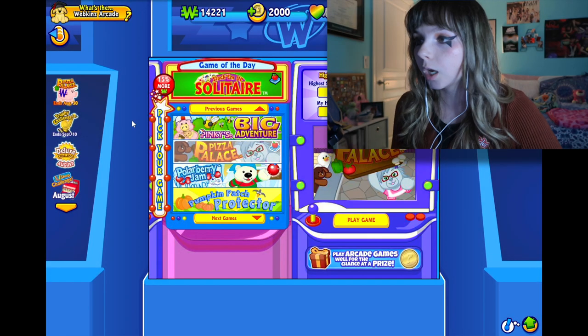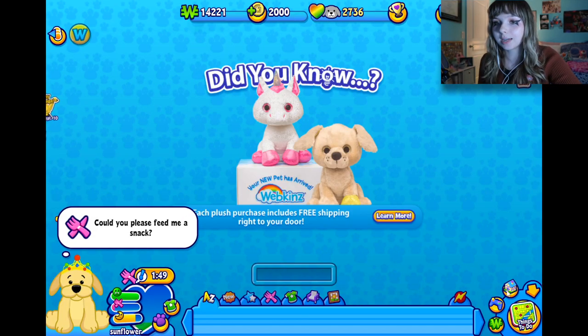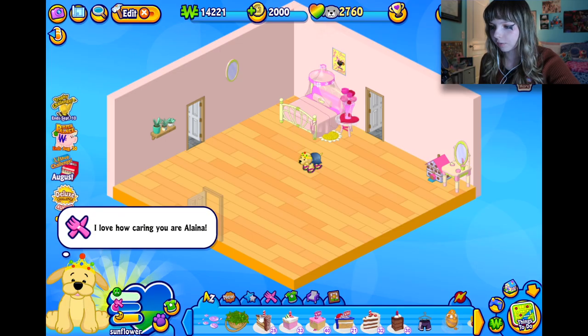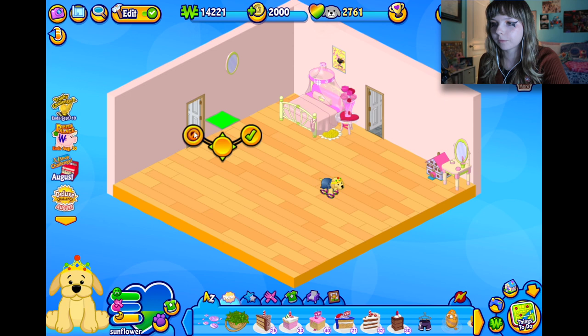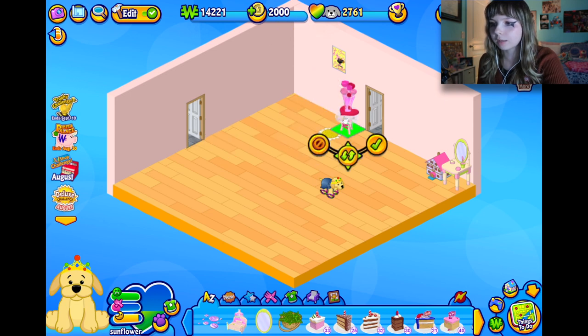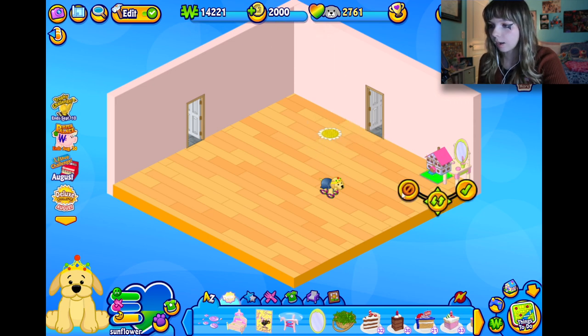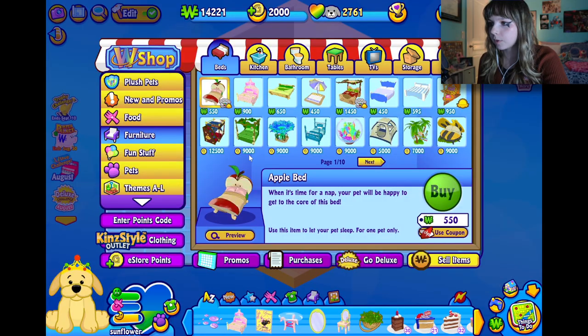Whatever, this is not the point of the video. We need to go to the store and decorate. My pet is hungry — have some cake, we have so much of it. So here's the before of the room, as you can see it's very ugly. Should we just take everything out and start fresh? I kind of like this little flower rug because her name is Sunflower — I think that'd be cute to keep.